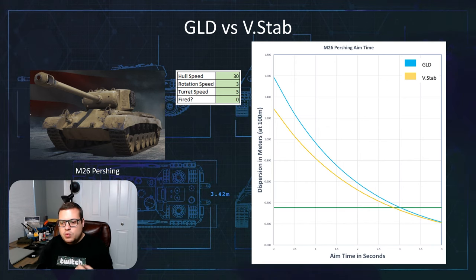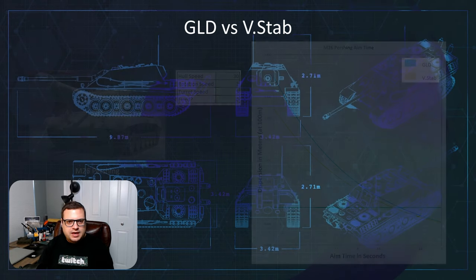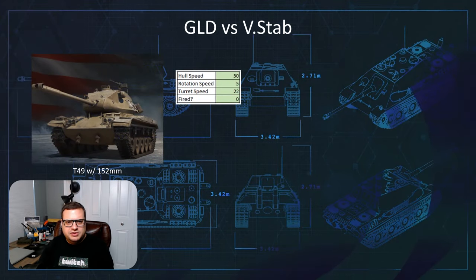We can observe that the vertical stabilizer is fully aiming his tank before the gun-laying drive does. So in this instance, the vertical stabilizer is much faster and it also has lower dispersion. So if you try to take a shot anywhere before fully aimed, you're still better off with a vertical stabilizer. I thought to myself: what is the worst gun-handling tank in the game that I know of that can take a vertical stabilizer?